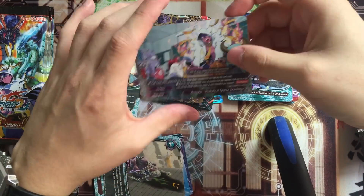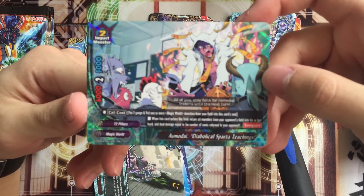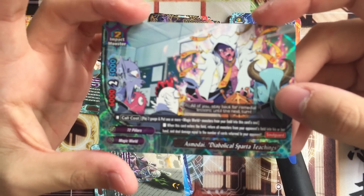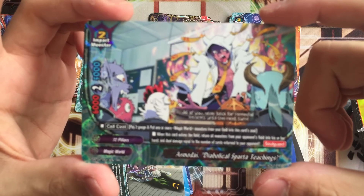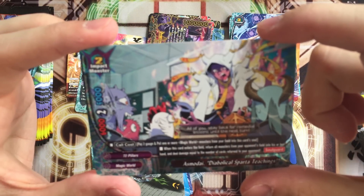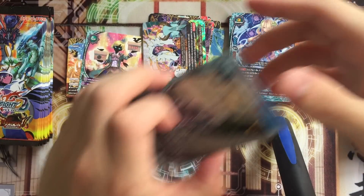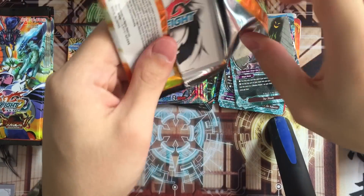Magic World stuff. I swear to God, this is like a Magic World box. Asmodei Diabolica Sparta Teachings. Call cost: pay 2 gauge and put one or more Magic World monsters into this card's soul. When this card enters the field, return all monsters on your opponent's field into his or her hand, and deal damage equal to the number of cards returned. So if your opponent plays a triple monster formation, you take 3 damage. Pretty interesting. And he has soul. It's an impact monster. I guess it's only valuable because he has Asmodei in the name.